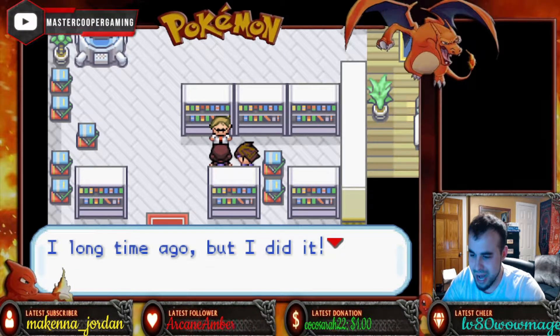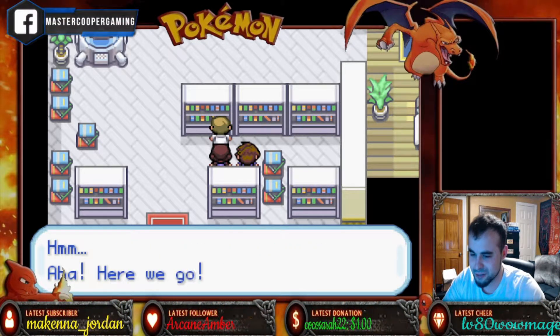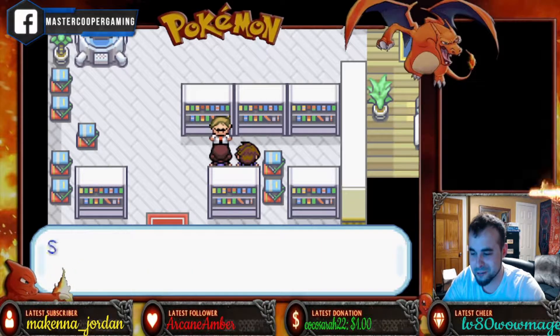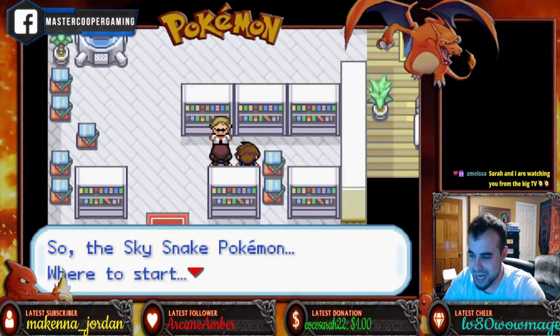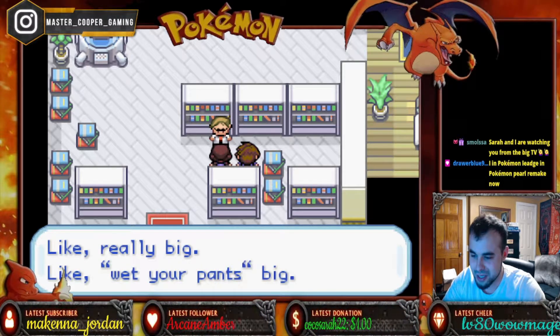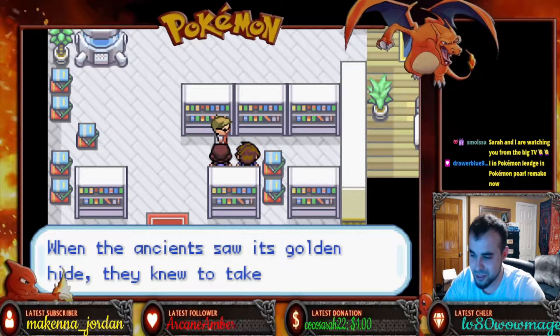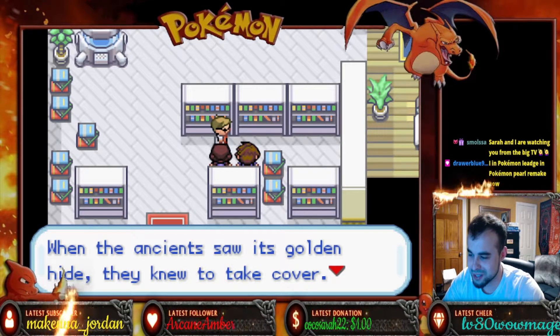A long time ago, but I did it. Let me take a look at my notes. Aha! Here we go. So, the Sky Snake Dragon — where to start? Well, it was big. Like, really big. Like, wet your pants big. And it was destructive. When ancients saw its golden hide, they knew to take cover.